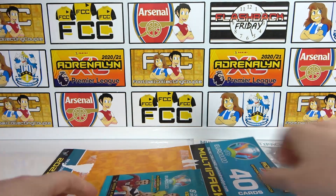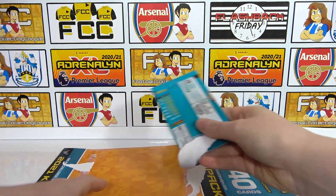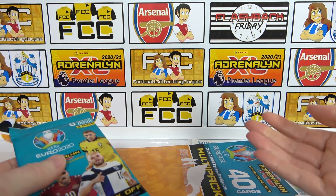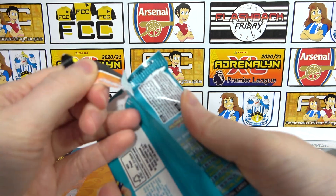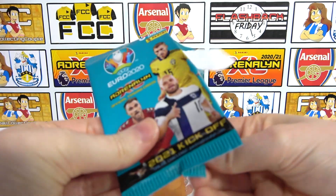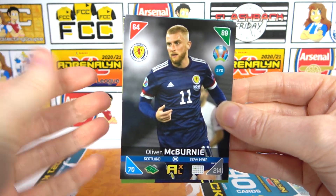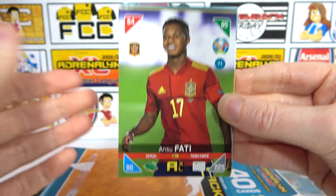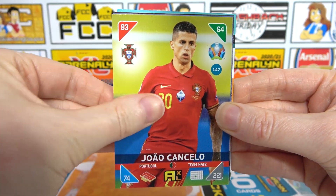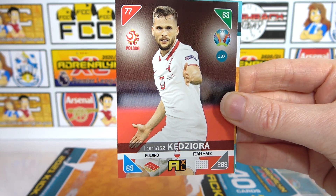Two more packs before the limited edition. What do you guys think it's going to be? Surely not another Ramos - we bought all three together so that would really suck. Into pack four: we can't get a top master in there, can we? Yes! A Fatty! We already have that in the binder but we'll keep it. Also Cancello, Pogba, Forsberg, and Kedsury.